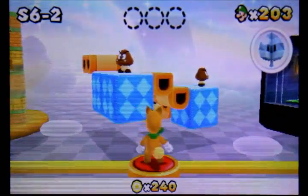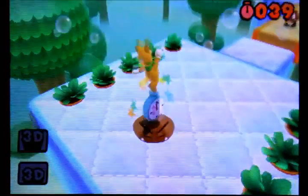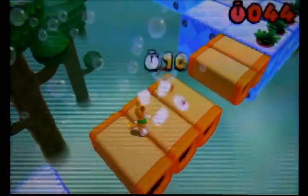Moving on to the next level. This one has that quilted pattern ground and floor. It's a 30-second run, so we've got to kill all the Goombas — just jump on them, or you can hit them with your tail, but only if you have the Tanooki suit.